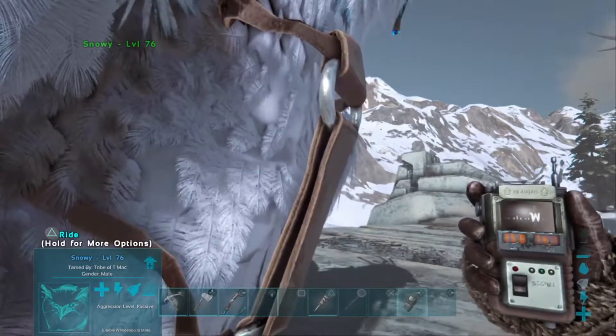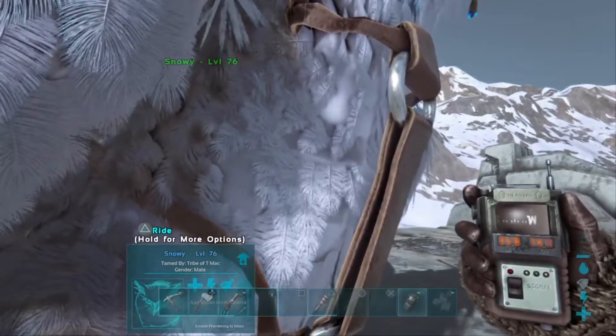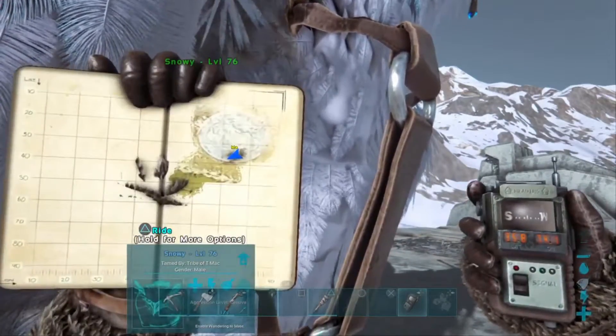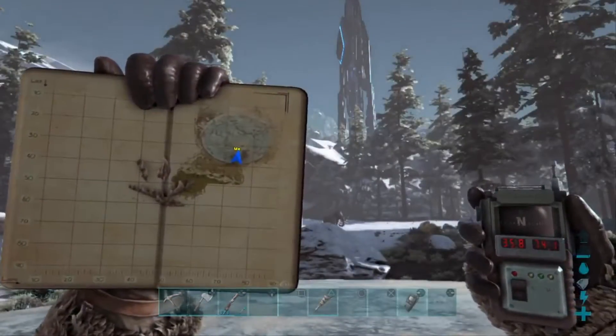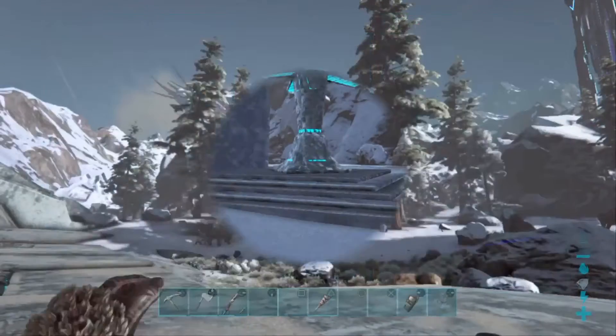As far as I can tell, there are only two terminals in this snow dome. As you can see on the map, I explored the whole dome and there seems to only be two terminals. So we will head on over to that first terminal.